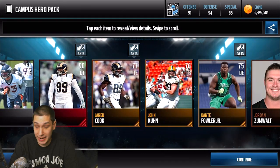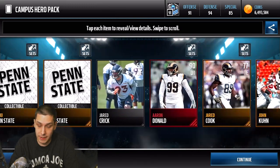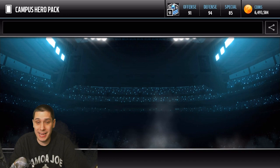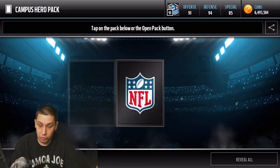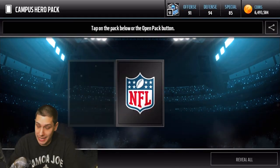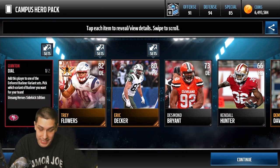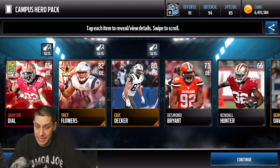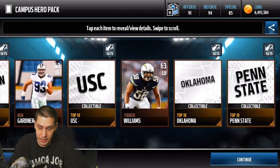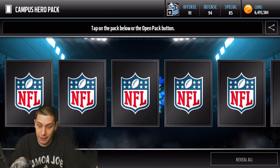Let's continue to go through here. And we get a random Aaron Donald 90 overall — that's definitely a good pull. Not the most expensive pull because it's not anything special at this point, but certainly one of the better base elites that you can pull currently in the game. So three more Campus Hero packs, and then we'll move on to these Gold Packs — that's what Romo is going to come out of if you get him. And we get another one of the Unsung Hero cards — we do get a Quinten Dial, 85 overall. We'll see how close we are to getting one of those sets done at the end of this video.